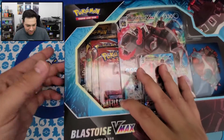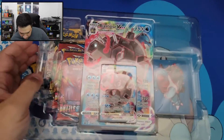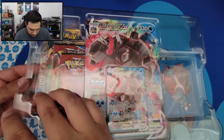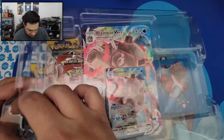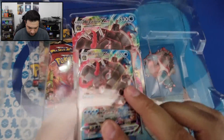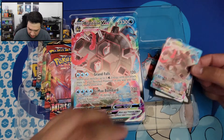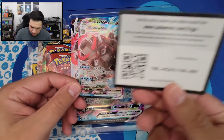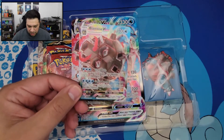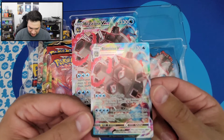All right, we're gonna waste no time. I'm just gonna rip this box right open. Just slid right out. So here is the code card, and here is that gorgeous looking Blastoise VMAX.